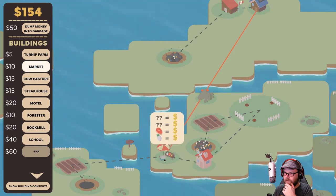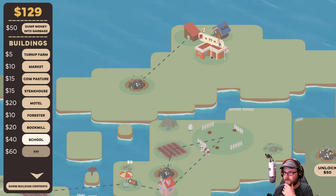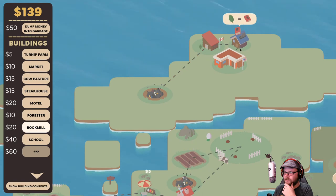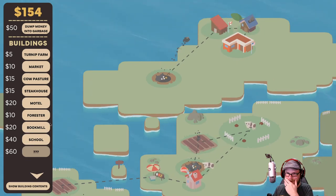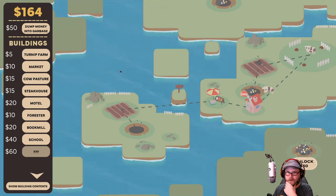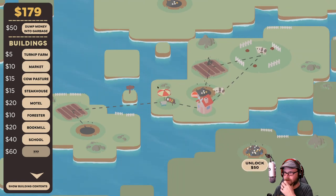Books go to market — actually, I don't think books go to market. Oh, they go to the school. Of course. There we go. Okay, perfect — leaves to books, books to the school. Schools plus books plus something makes people. Books are going to America, apparently. Don't sell turnips directly anymore because I need them for this.